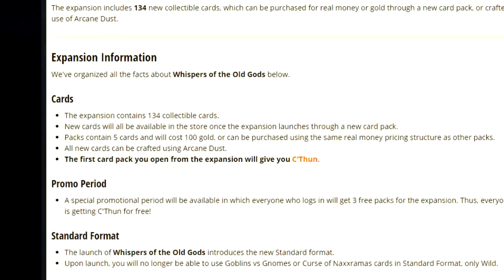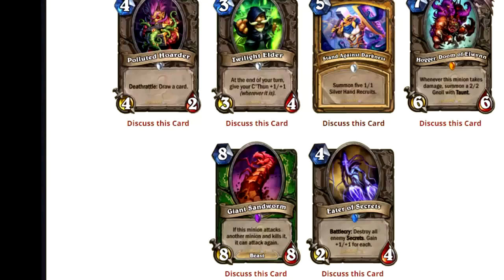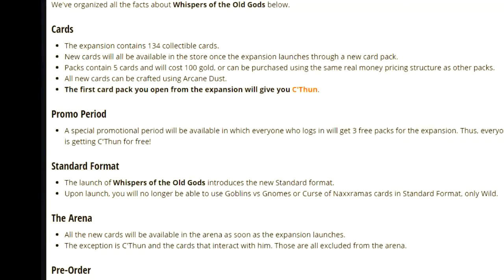My name is Nujumki. So it's been a few days since I made the first half of this video, and more cards were released as I was planning to upload, so I figured I would just include those. I am on HearthPone, so this is going to be a little more sloppy in the editing, and I apologize for that. Something very interesting: the first card pack you open from the expansion will give you C'Thun, which was actually a big deal. As a free-to-play player, you might end up opening a lot of packs with cards like Beckoner of Evil and the 3-mana 3-4, but you just can't use them without C'Thun.